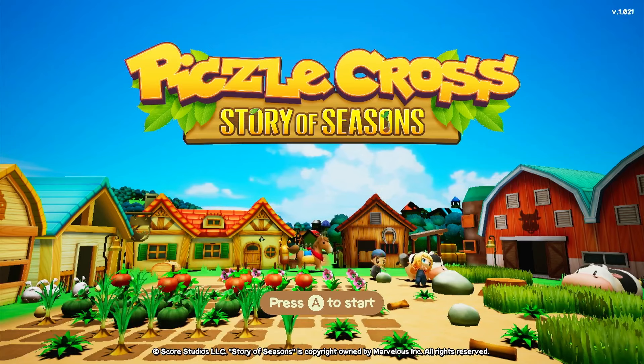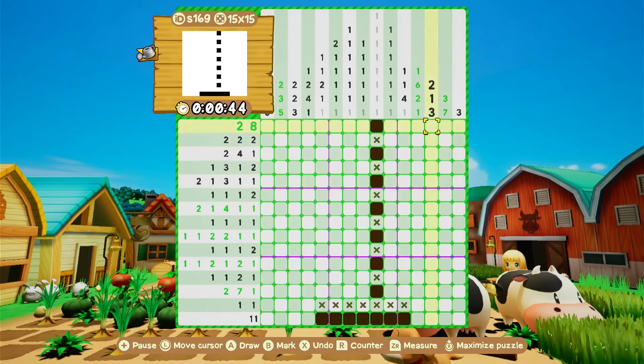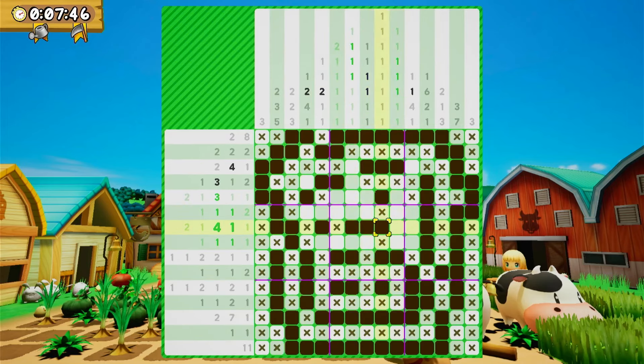Kicking off the month with Pixel Cross Story of Seasons — I actually finished this on the 1st of the month. This wasn't because I powered through it in a rush; I just finished the final puzzle on this day. I have always enjoyed Picross — they are logic and number puzzles without any math. Add to that the pictures uncovered at the end relate to Story of Seasons and I was sold. I recommended this game previously in an upcoming games list, and I'm happy when I can not only play them but finish them.